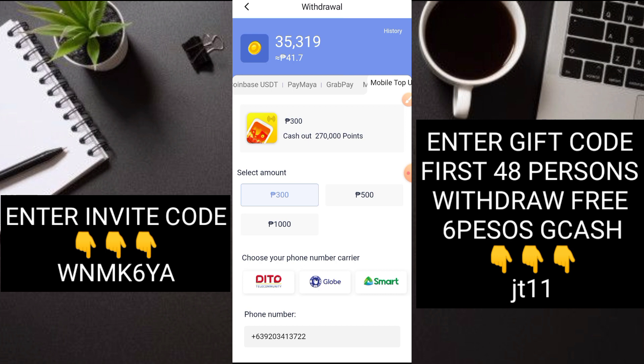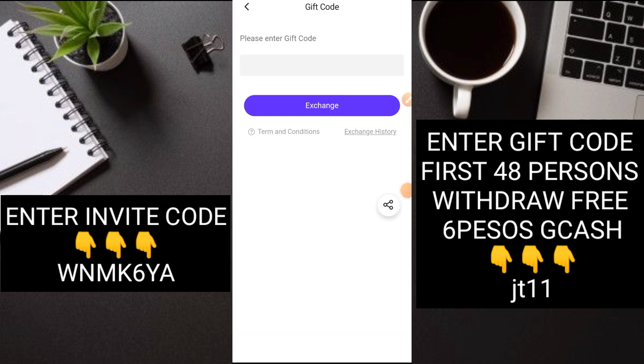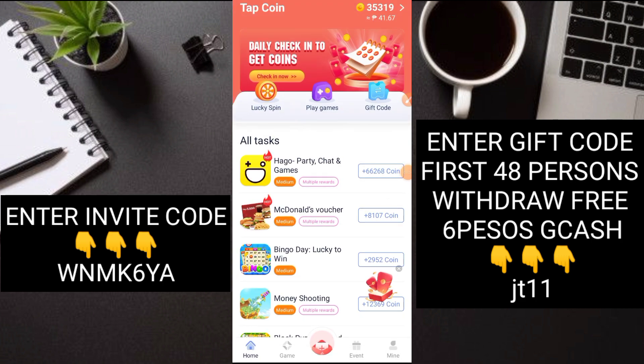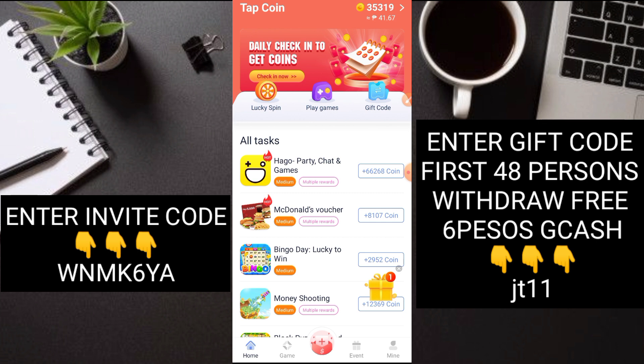Kung gusto nyo load, ganun din - up to 1,000 pesos. Pipili kayo ng inyong network: TNT, Globe, Smart. Piliin na lang kayo. Sana gusto nyo ang ating video for today, at sana makatulong yung gift code sa 48 na tao na mauuna at makakapag-withdraw agad. Dito nyo lang i-withdraw - wala kayong ibang pupuntahan. Basta dito lang sa gift code, lagay nyo lang yung name at GCash number nyo. Swerte yung mga mauunang makapaglalagay ng gift code kasi ma-withdraw agad nila yung 6 pesos. Hanggang dito na lang tayo - maraming maraming salamat.